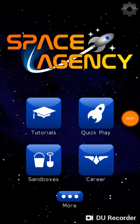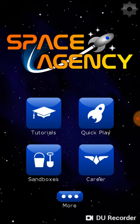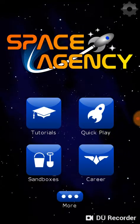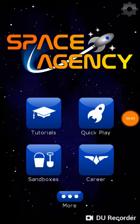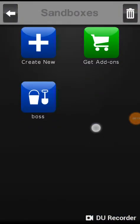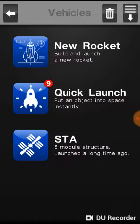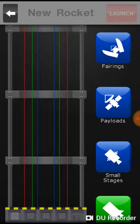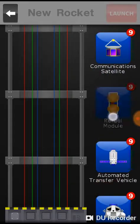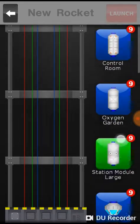Hey guys, welcome back! Today we're going to be playing Space Agency, so let's get into it. Last time we left off, we landed a car on Mars or something and crashed into it. But now we've got something new — there are new things in the game now.